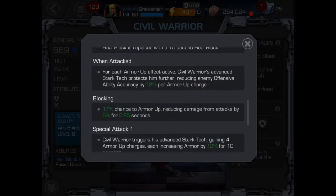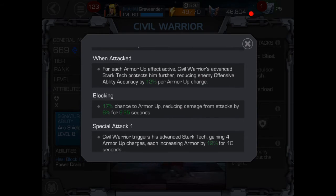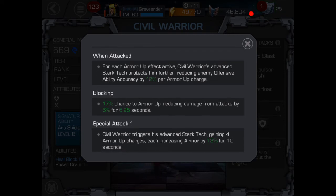When attacked, for each armor up effect active, Civil Warrior's advanced arc tech protects him further, reducing enemy offense ability accuracy by 12% per armor up charge. You can see from the video, in the first fight I did a lot of special one attacks, which is what we get our armor up from. So any offensive ability accuracy is going to be dropped by sometimes up to six charges — and I'm sure you can go a lot higher if you stack the special ones. That's something that could absolutely counteract a character like Black Widow.